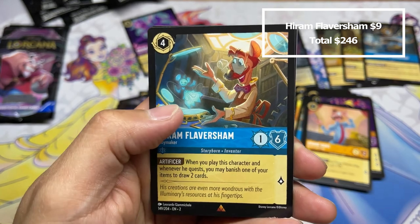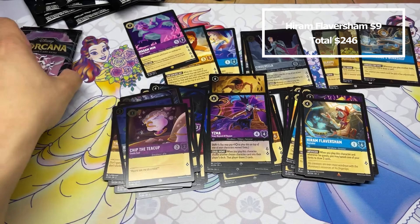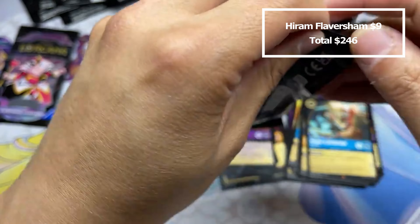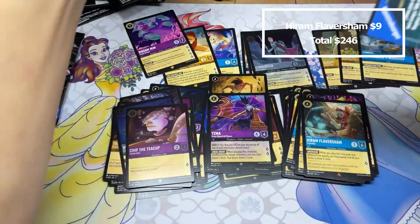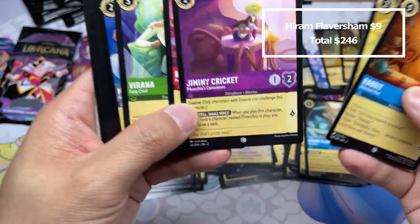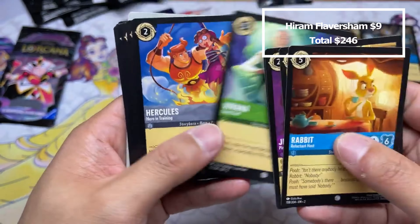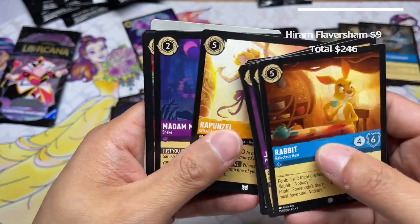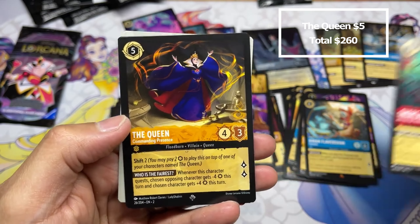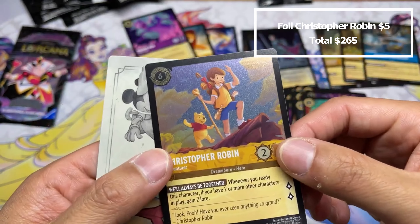Honest John, Mufasa! All right, second legendary — and a foil Hercules. Ready to build that Mufasa deck. I think that's a card that dropped from twenty dollars this morning down to maybe ten — I haven't checked again yet. I'll be posting the prices for this because it's very interesting to see how this is similar or different from set one.